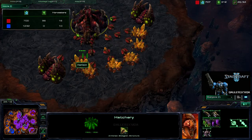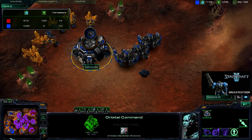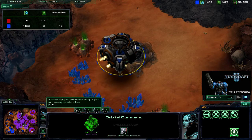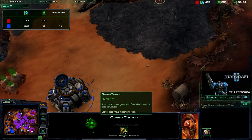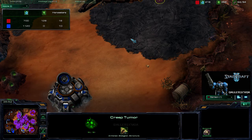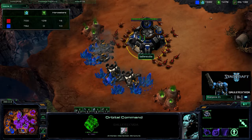Even though he's got the high-yield expansion and has been operating for quite some time, the MULE is just so good — I don't know why anybody gets anything else. Normally I would put a planetary fortress at this base, but I was forced to lift off my orbital command so I really had no choice. The creep tumor still has energy so it could easily spot this — and there go the Zerglings. Yeah, he can easily see that thanks to the Xel'Naga watchtower that I let him have the entire game.